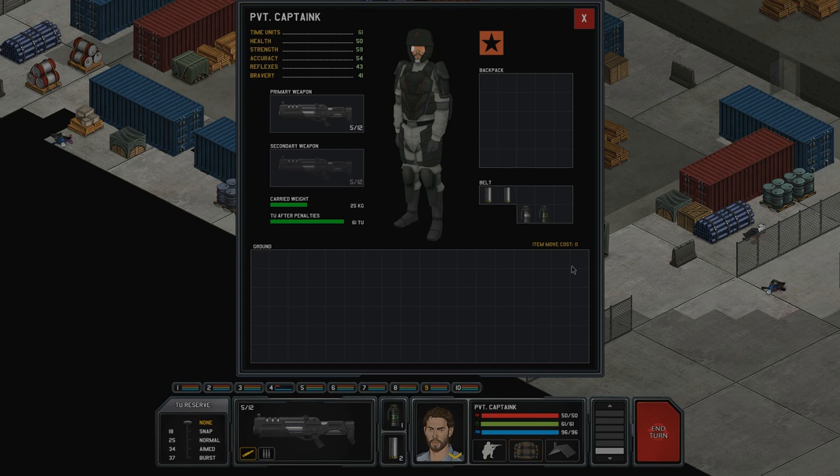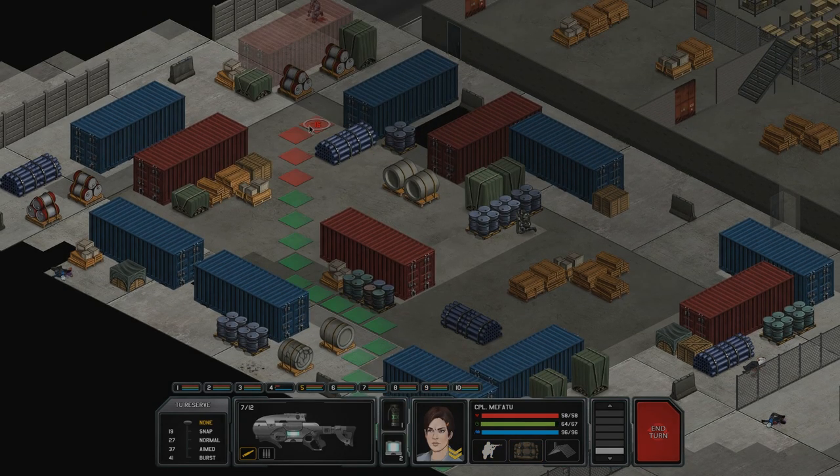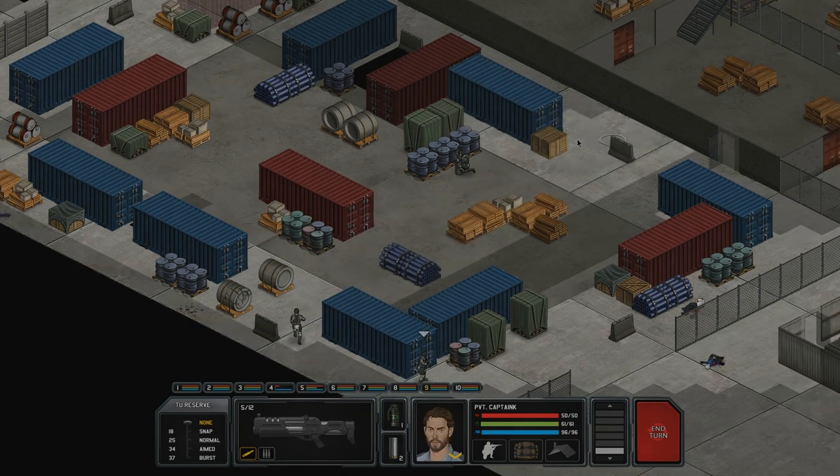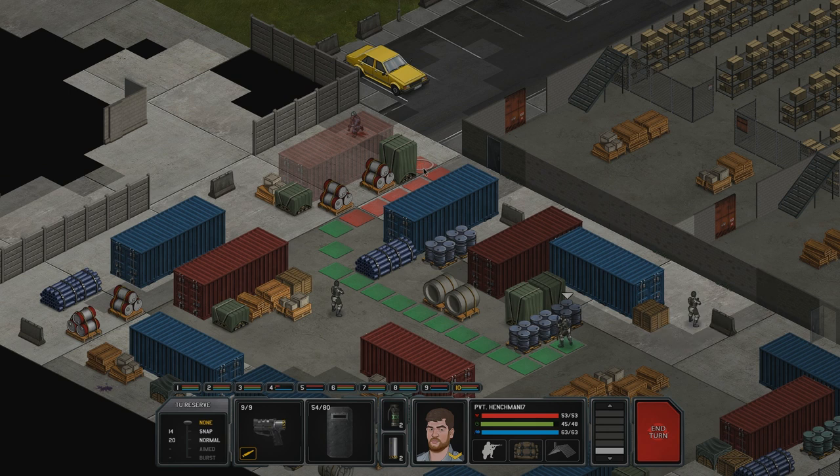Corporal Mifatu does have a medkit. Come on, Mifatu, run over there - give your buddy some support. He's bleeding.